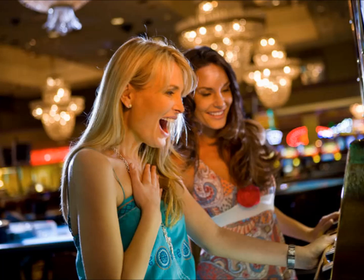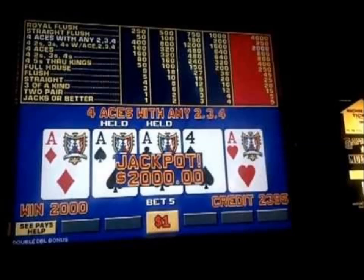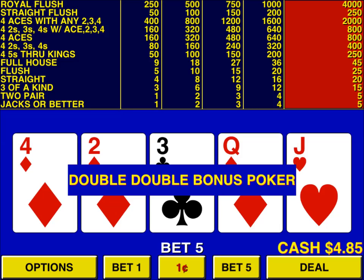The excitement of playing Double Double Bonus comes from the extra or bonus payouts when you get special four of a kind hands, especially four aces with a kicker. The price of that excitement is lower payouts on the lesser but more common hands, two pair in particular.